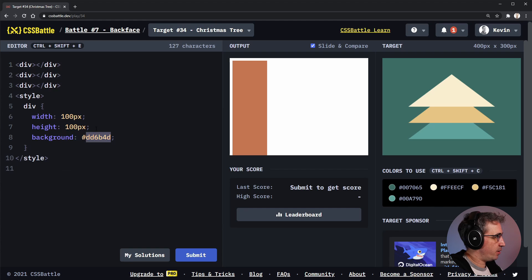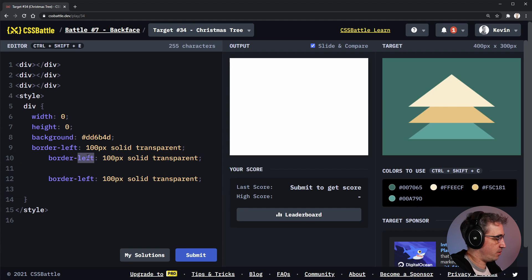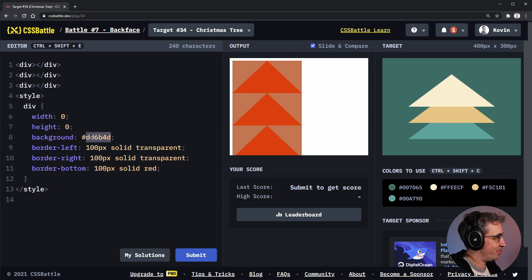I'm not worried about the scoring. We're going to set the width to zero pixels and the height to zero pixels — you can actually just use zero and it still works. Then let's do a border. I have to remember how to do an up arrow. Border-left, 100 pixels solid transparent. Border-right, and then border-bottom should point up, solid red. I did get it right! I don't use this trick too often and I always forget how it works — there's no background, it's all based on the border color.